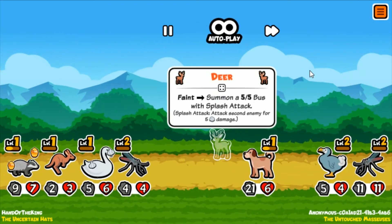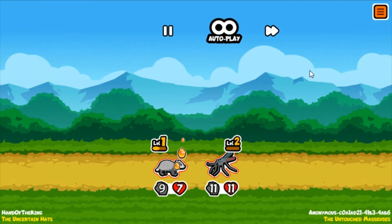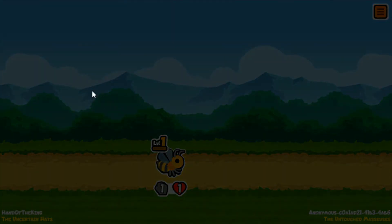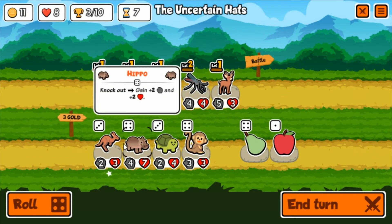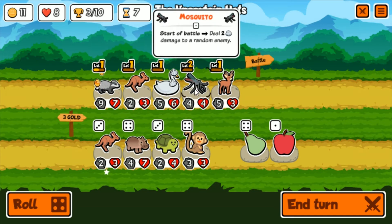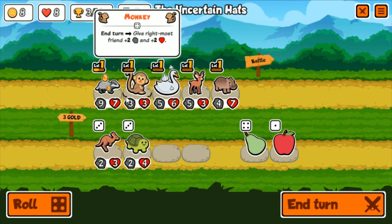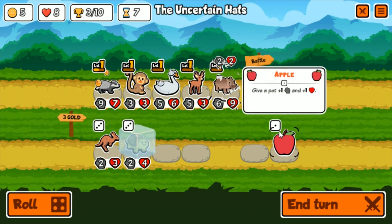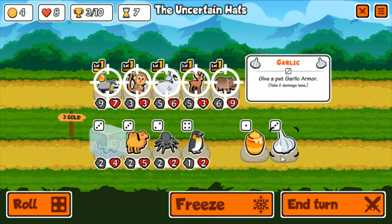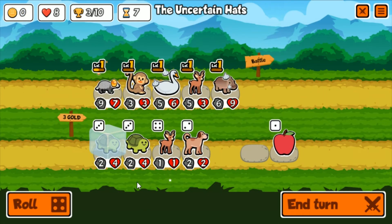This team might pose a challenge. The ant buff from before let our deer do that - brings the dog down to one health, then that brings that down, and then we win because the bee lives after the badger hits the enemy. That's why it's cheesy. We got a monkey - that could be really helpful. We could turn into a hippo build - get rid of some units, go monkey-hippo. When we knock something out we gain two-two, so the stronger we are the better. Turtle could buff hippo - let's freeze it and buff this guy. Garlic is great - give him garlic.